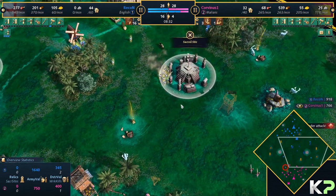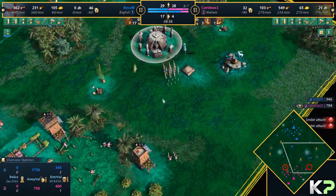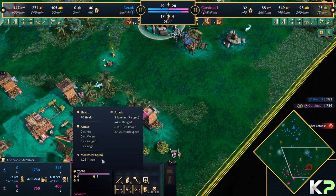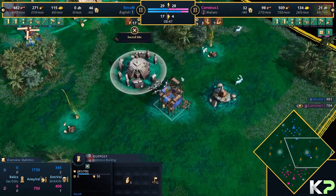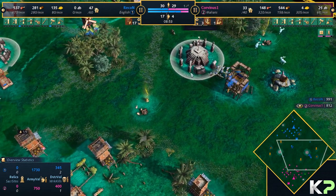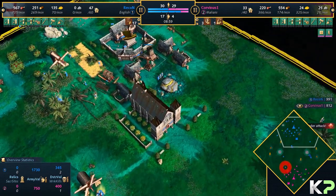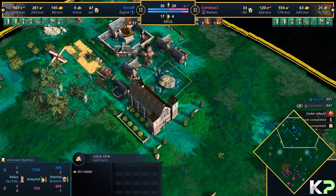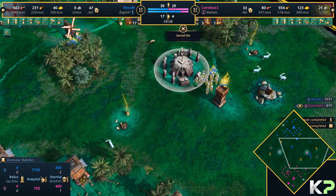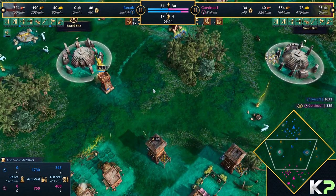I don't know if we're playing AoE or a tower defense game, but sometimes AoE does just become a tower defense game. Outpost number one going up on the right side from Recon. It's a decent solution against the Javs — sure, they have a lot of armor, but so does the outpost. Could Recon possibly be trying to capture sacred sites for a sacred site victory? He's back onto gold, which could be for a castle age — sticking a white tower on one of these sacred sites could be good.